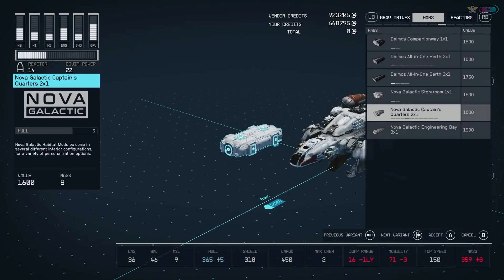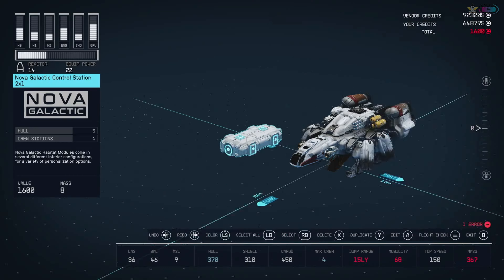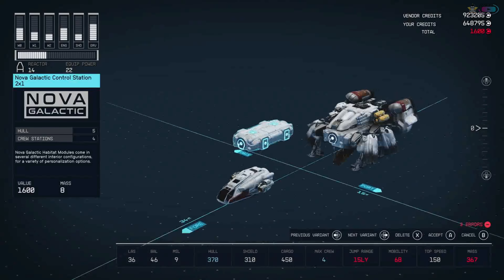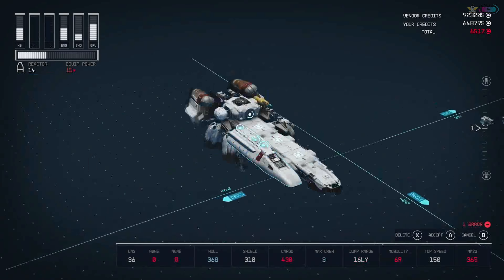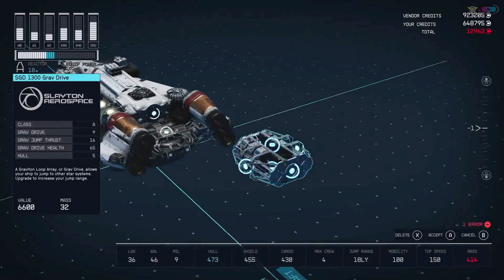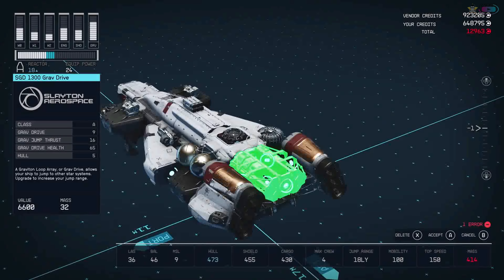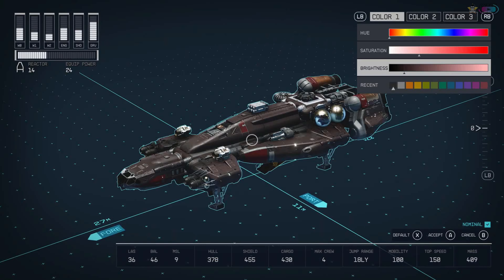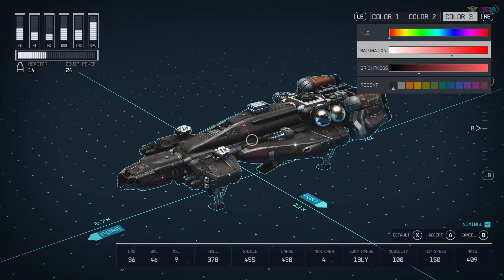In shipbuilder mode, you can change anything, from the systems to the look and layout. Adding a new habitat module can give you more room for crew. Adding cowling can change your ship's overall silhouette. An improved grav drive allows for longer distance space jumps. You can even fully customize your paint job to get the exact look you want.